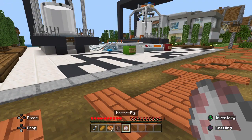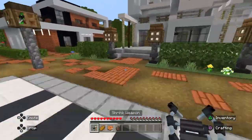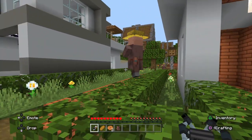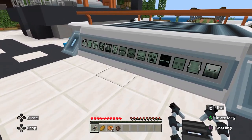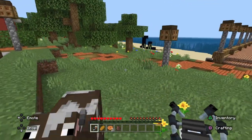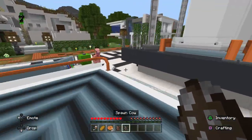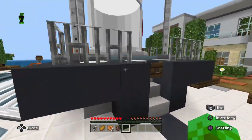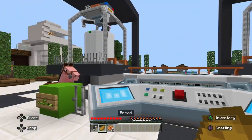So I created a horse pig. Now, what should I combine a villager with? I'm thinking I'll combine it with another villager just to see what happens. Actually, I think I'm gonna use the cow. I'll place them in these pens and then press the button.